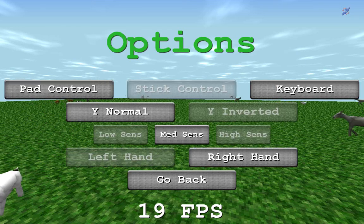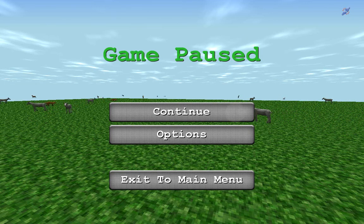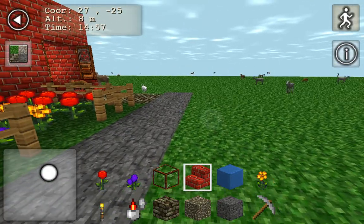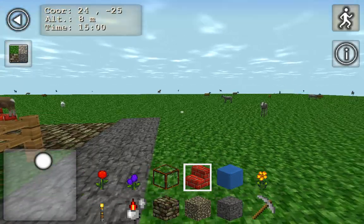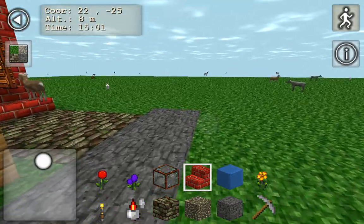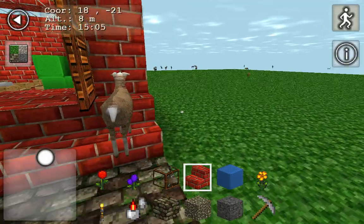And the controls — yes, this is just a test screen for controls. This is my Windows 8 tablet, the HP Stream 7.